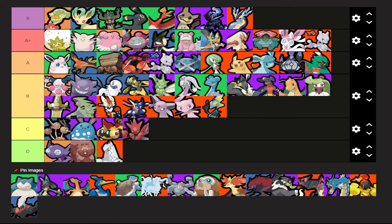Moving on to our B tier, we have Mr. Mime, Gengar, Absol, Zeraora, Scyther, Goudra who just got moved up, Lapras, Dark Bear, Garchomp, Dragonite, Serena, Aegislash, Tyranitar, Cinderace, Greninja, Espeon, Mew, and Inteleon. It's crazy how many characters end up in B tier, but that's kind of how the game is balanced.